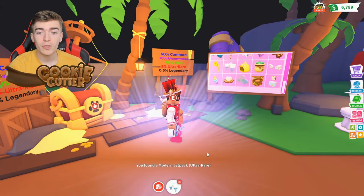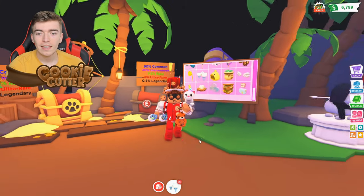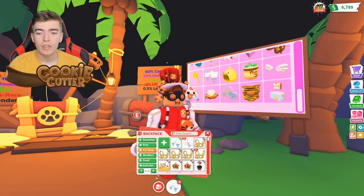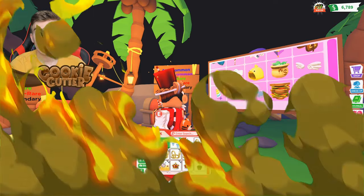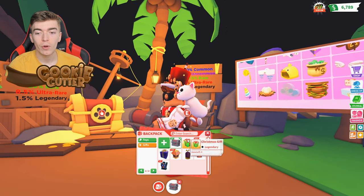We got an ultra rare, which is a 2% chance, on the first one — that is actually really surprising. So there we go, the modern jetpack. The goal is to try and get the legendaries, as the legendaries are actually an animated item, so we're gonna try and get those.